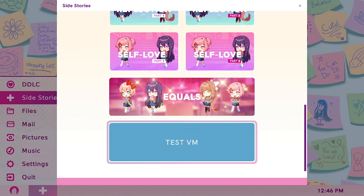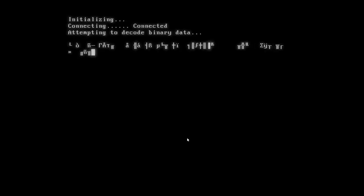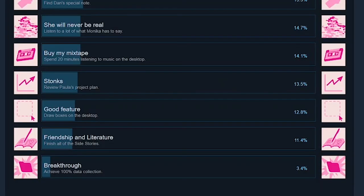The final step is to open the side stories. Scroll to the bottom where you'll see a button that says 'Test VM.' Click to open it, and you will receive the coveted Breakthrough achievement. Less than 4% of players, at the time of me making this, have achieved this goal. So you'll be a part of an elite group of the initiated — at least, until other people watch this video.